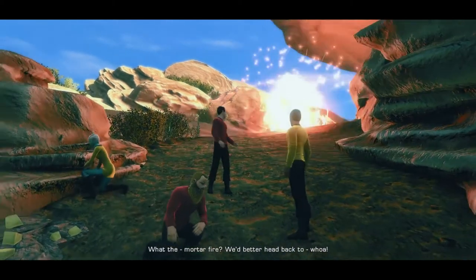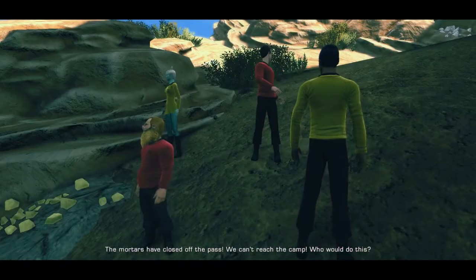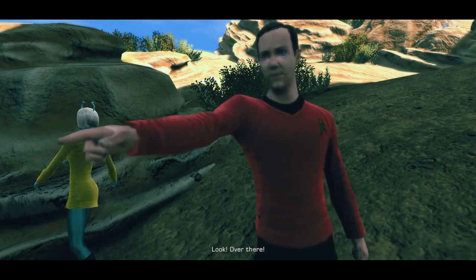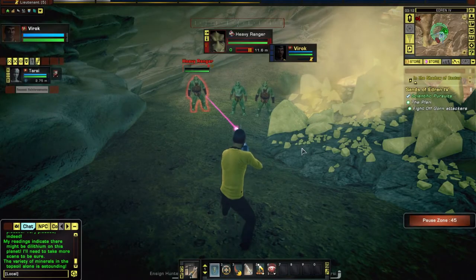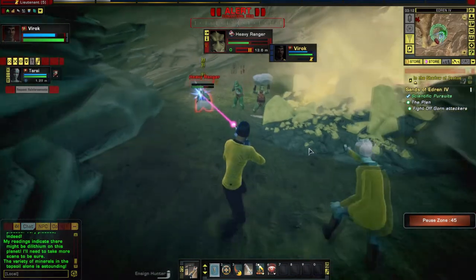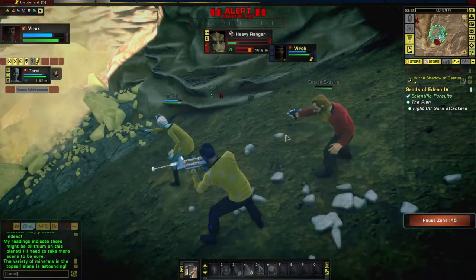There are some red dots back there. 'Mortar fire! Head back! Whoa! The mortars have closed off the pass! We can't reach the camp! Who would do this?' 'One guess.' 'It's the Gorn!' Rock-throwing Gorn! Heavy boulders do a surprisingly low amount of damage.